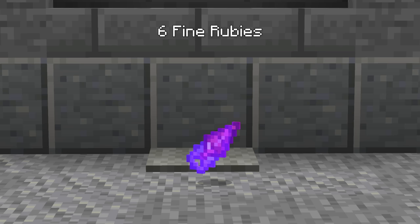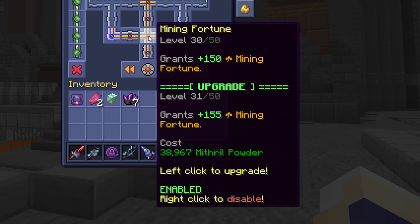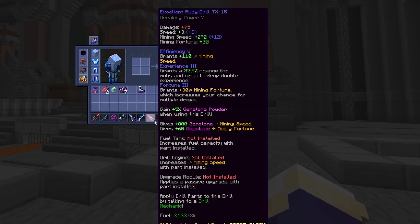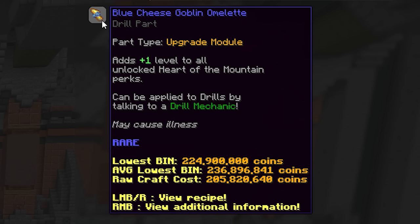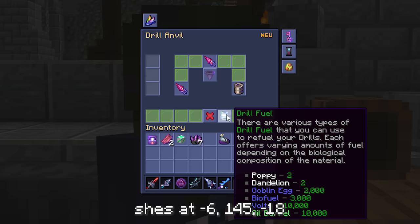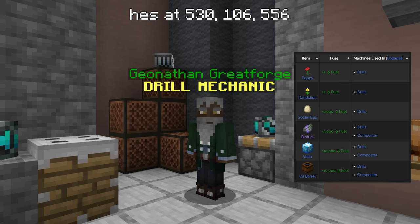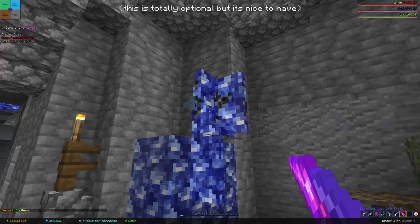If you want 6 fine rubies, you're going to need 480 flawed rubies, or about 40,000 rough rubies — better get working on that mining speed and mining fortune perk. Once you have your drill, it has a fuel stat and slots for upgrades. Don't worry about upgrades right now because they're ridiculously expensive. You can refill fuel at the drill technician in either the Dwarven Mines or the Crystal Nucleus using goblin eggs, various fuel items from the mines, or items bought from BooBoo.